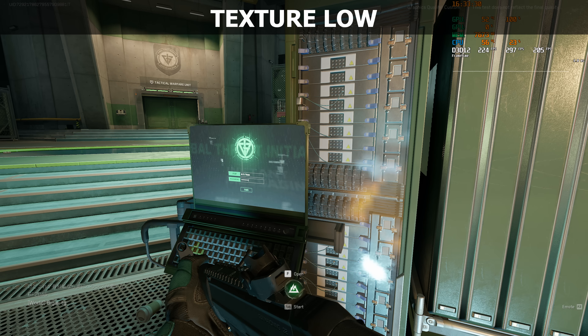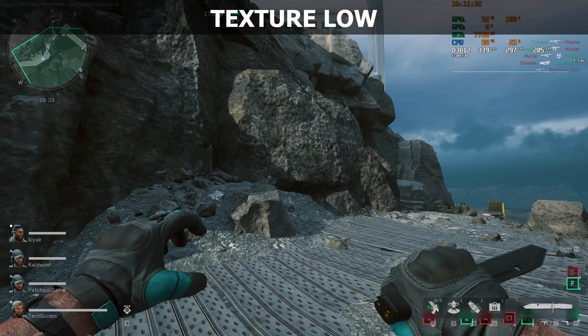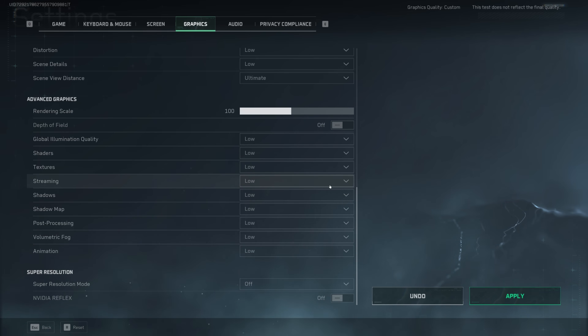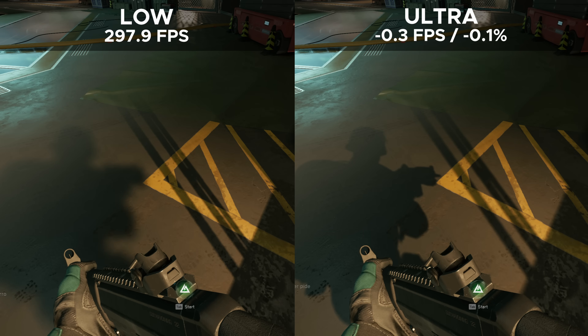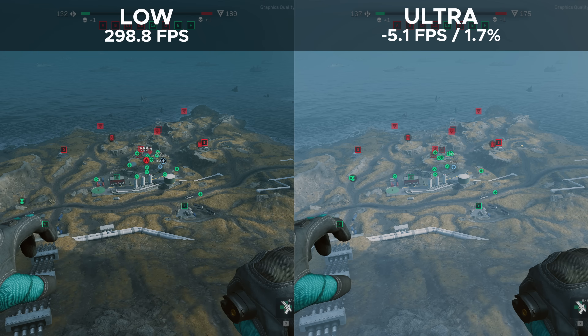The textures option is clearly bugged — both the lowest and highest setting result in exactly the same graphical fidelity, pixel by pixel. Similarly, I wasn't able to find any visual or performance differences for the streaming setting. The shadows option primarily affects the shadow of your own operator with significant improvement in fidelity at basically no cost in performance. On the other hand, the shadow map setting mostly affects shadows of objects around the world, has a much higher performance penalty, and I recommend leaving it on low. Finally, I would highly recommend disabling volumetric fog, as it simply introduces fog across the entire scene, making players harder to spot.